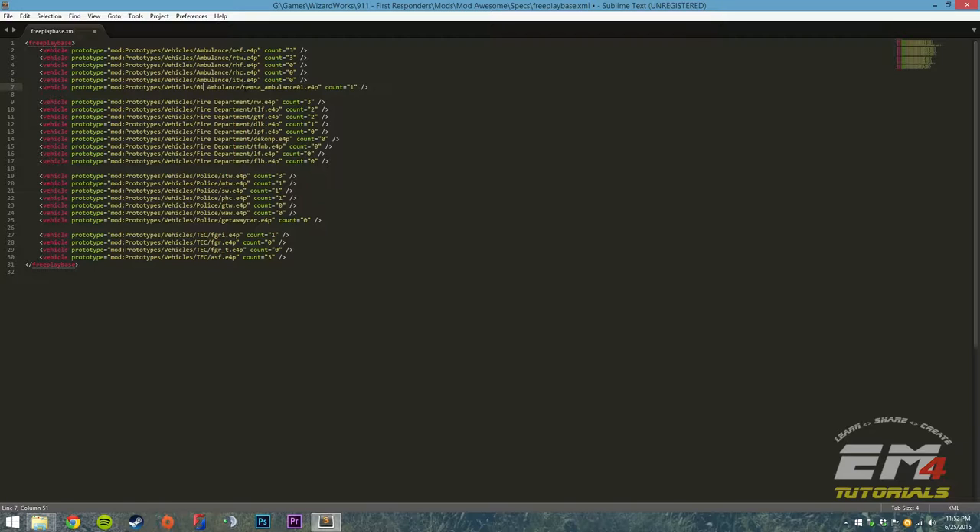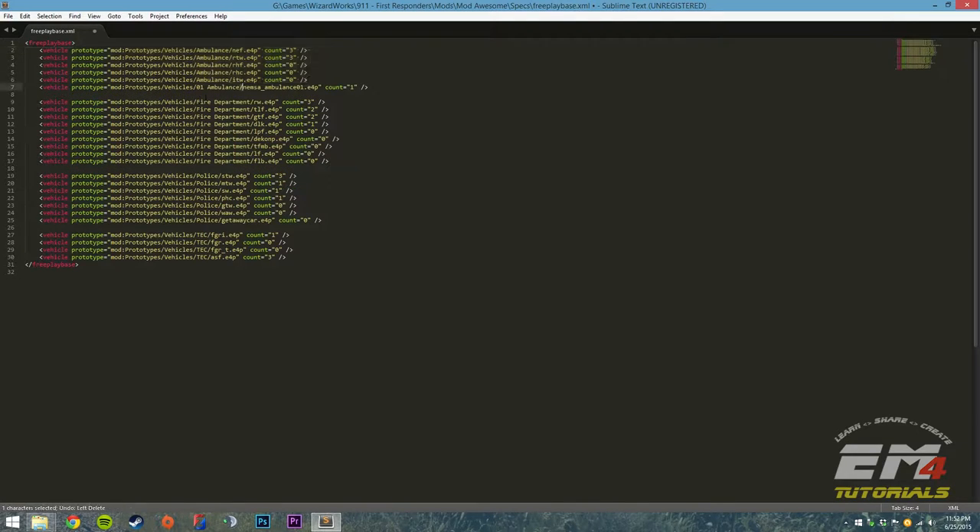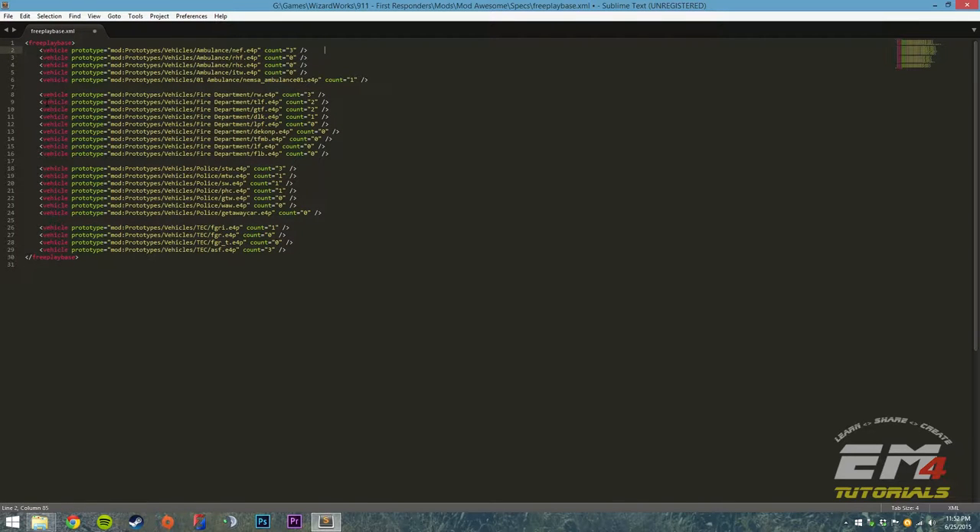If I was creating a new mod and didn't want any of the other base game vehicles, I can remove them. I'm actually going to remove the base game ambulance — so it won't show up under free play anymore. If you wanted to create your own mod without any base game stuff, you can just delete all the entries and throw in all your own vehicles.